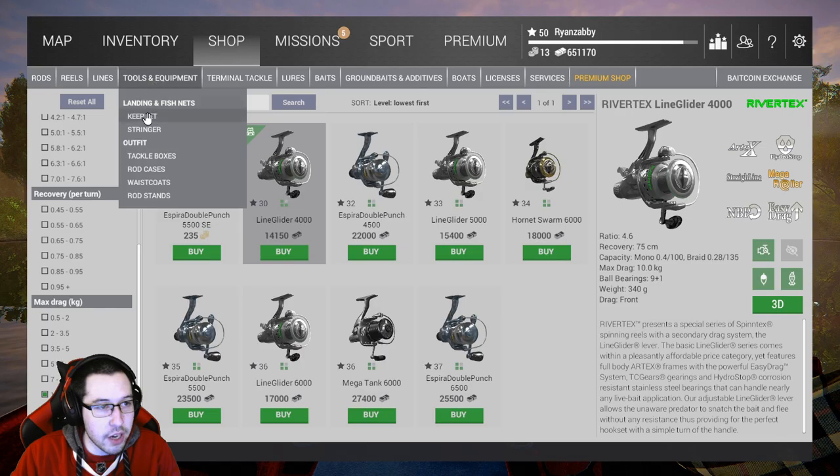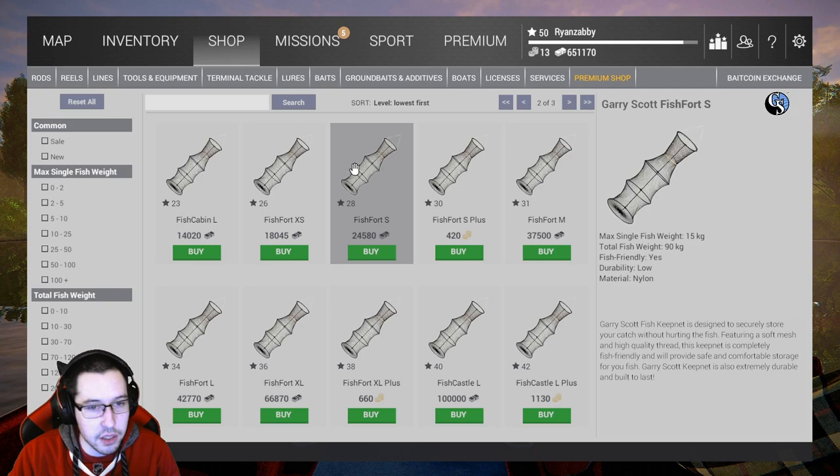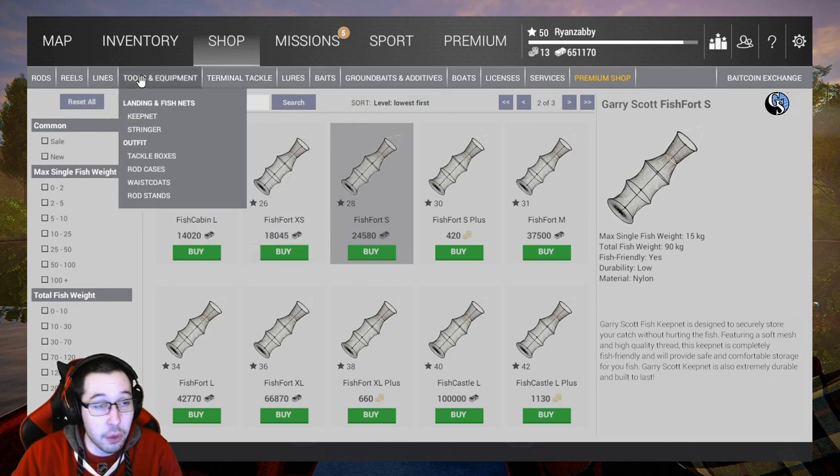You're also going to want to grab the biggest keep net you can afford or have unlocked, which is probably going to be the level 28 — the 90 kilogram fish fort small, which unlocks at 28. If you guys have a DLC keep net, that works well too.